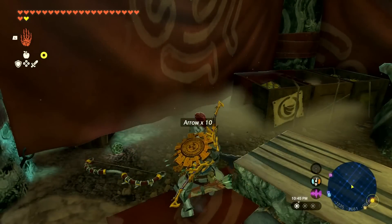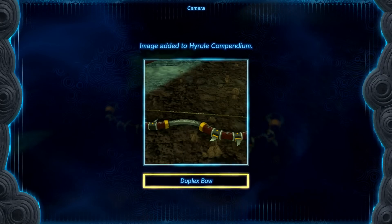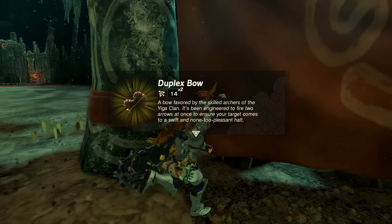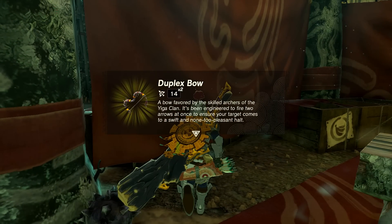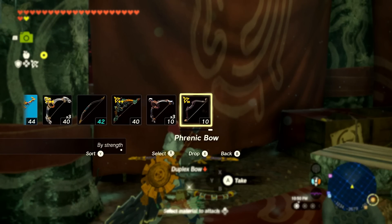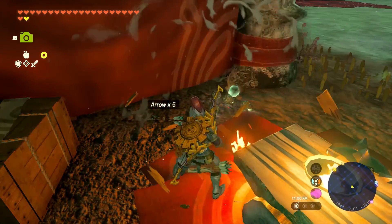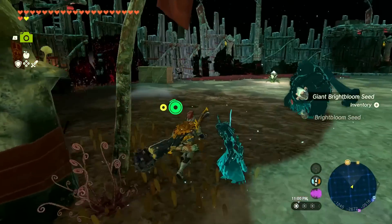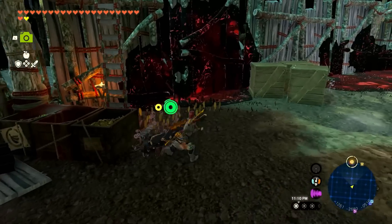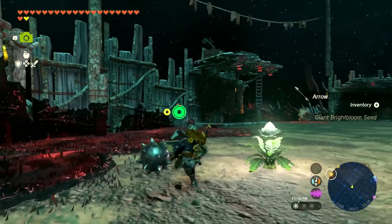I'm busting these boxes open — whoa, is this new? The Duplex Bow! We've been having triple-shot bows, but now we have the Duplex Bow: 'A bow favored by the skilled archers of the Yiga Clan, engineered to fire two arrows at once to ensure your target comes to a swift and none too pleasant halt.' Very cool. I'll drop the Phrenic Bow and pick up the Duplex Bow. Breaking more stuff — some arrows, a bunch more bright bloom seeds — we're back up to 100 arrows.